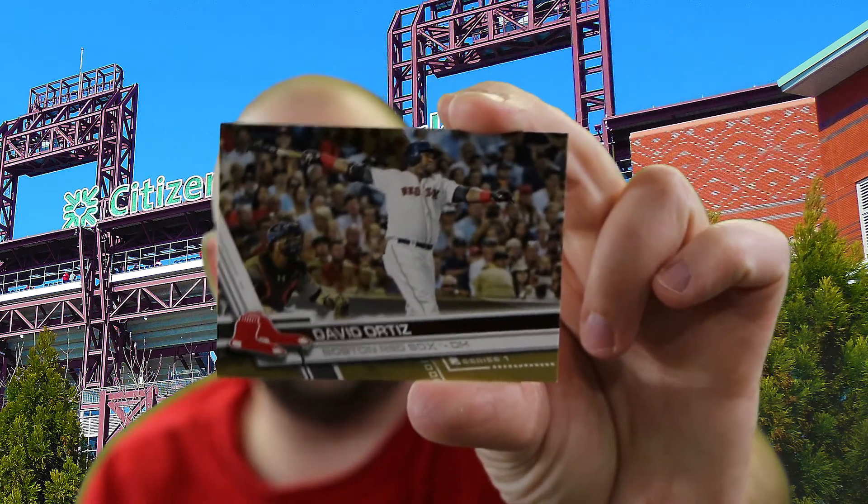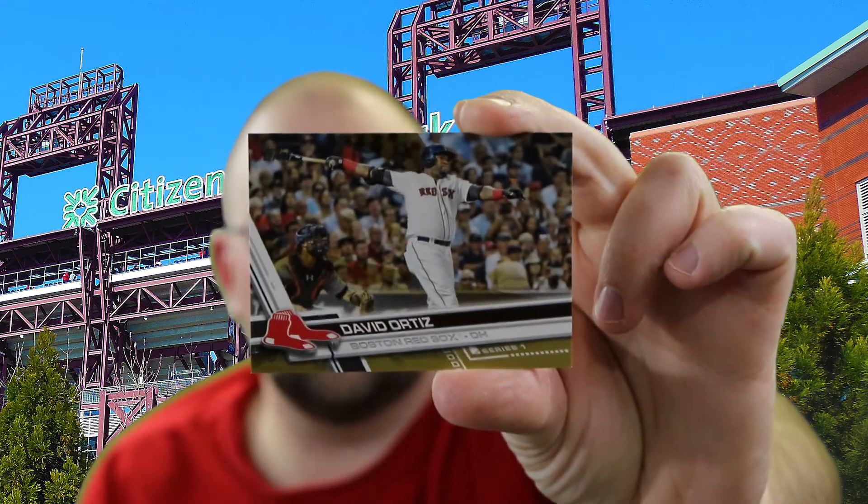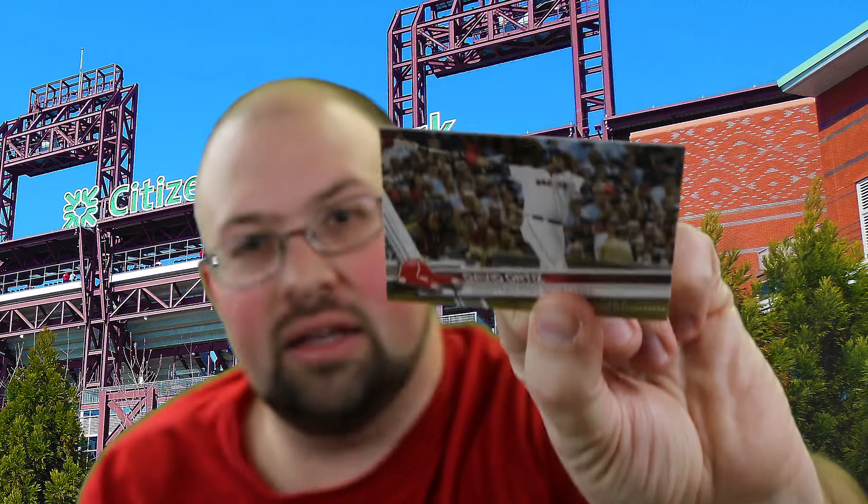We have the final David Ortiz regular card — this is a gold parallel serial numbered to 2017. His final season, he led the league with 127 RBIs, a .620 slugging percentage, and a 1.021 OPS. David Ortiz was pretty good — 541 homers, 1,768 RBIs, .286 average, 2,400-plus hits. Definitely a Hall of Famer.